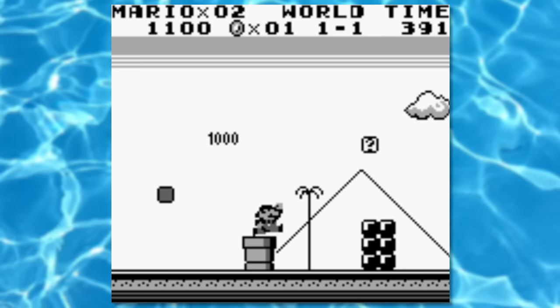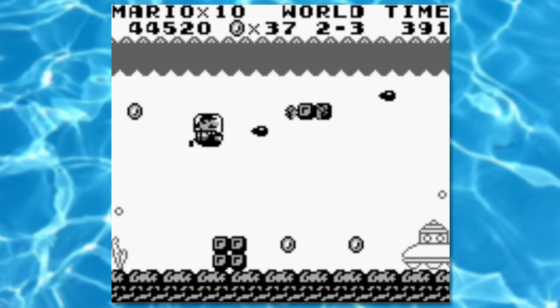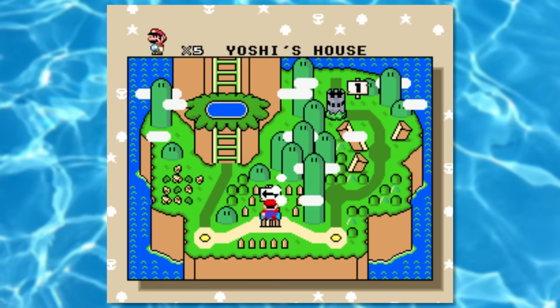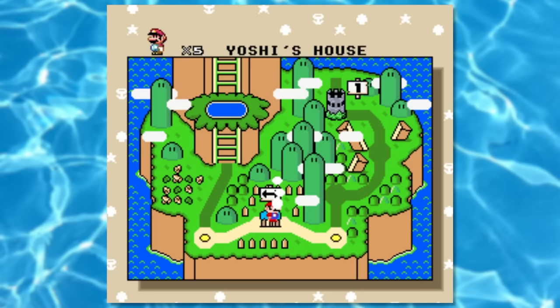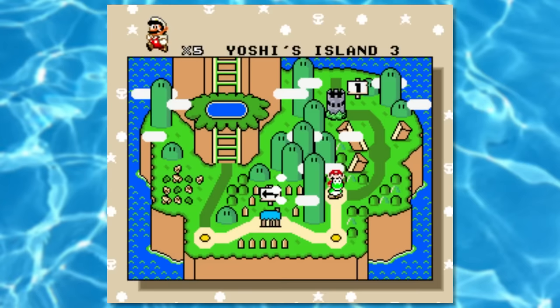Super Mario Land is in black and white still, just like last time. And once you get to 2-3, we're forced into a submarine and we're touching the water. The submarine is technically touching the water, but you know what? I still failed at life. Look at that puddle of water in the overworld. Guess I'll just go to the right. It's not like there could be another puddle.